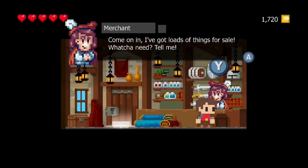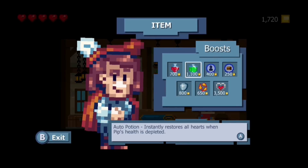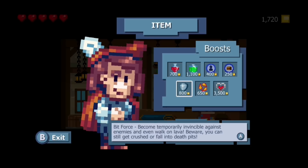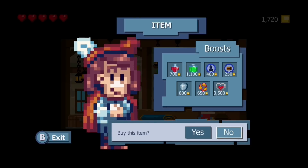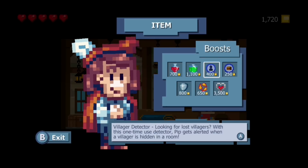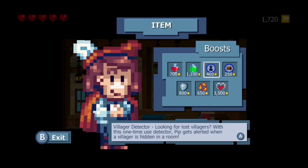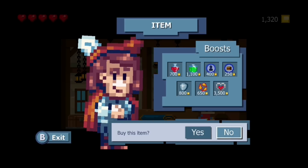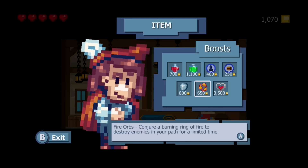You can get various boosts here — potions, auto potions, detectors, heart pieces, and other stuff. Right now I couldn't afford much, but I could afford one of each of the detectors and the fireball item. So basically, that's what I did.